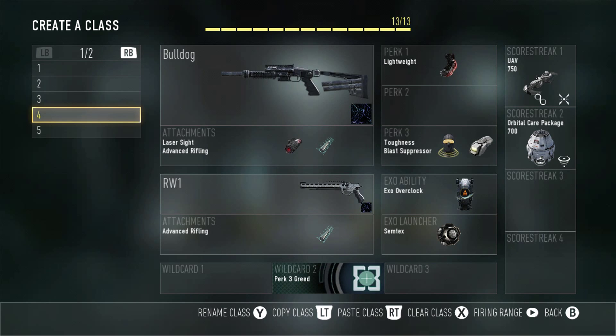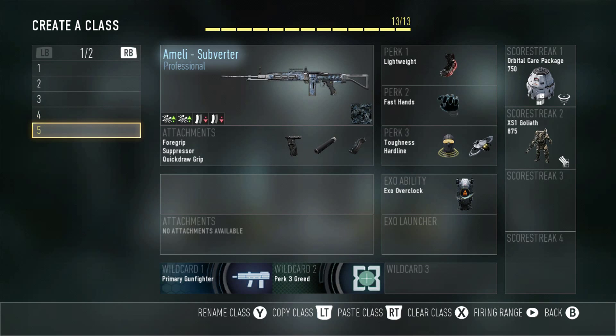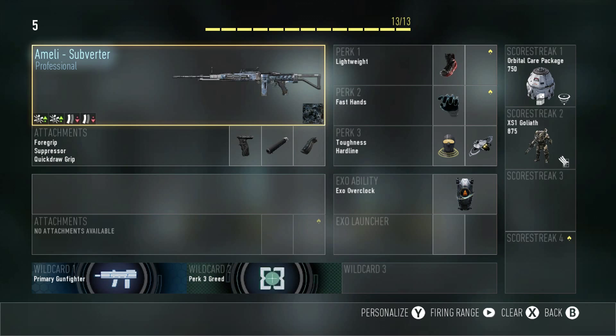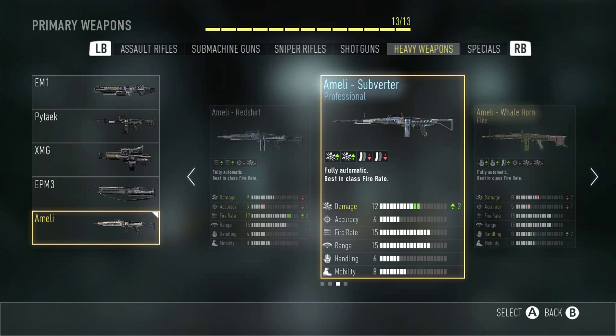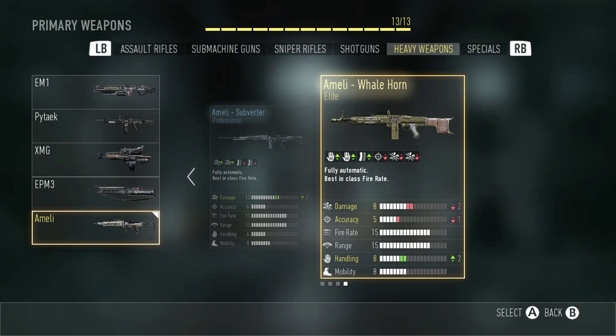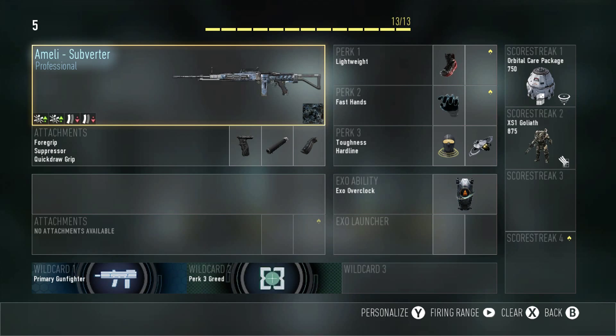Next up is the Bulldog, which is for objective-based game modes and ranked play — you can clear out hardpoints with it, really good class. Next is the Ameli Subverter, which I love and have used ever since I unlocked it. It has plus-two damage but is down in clip size to only 50 bullets per round, but it absolutely beats out everything — it's a monster.